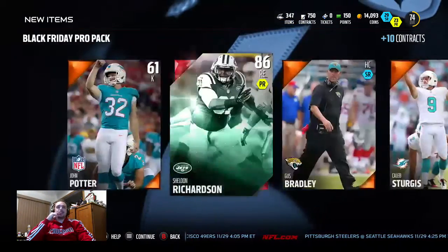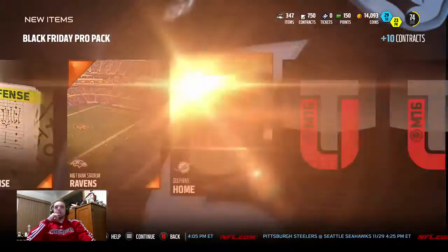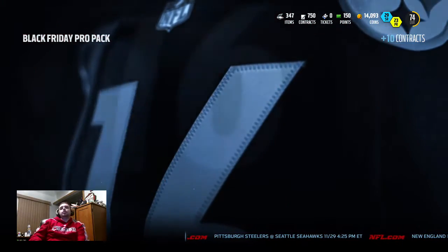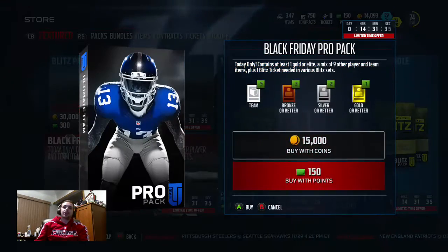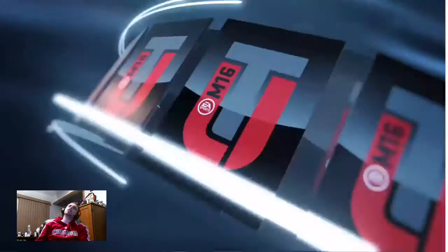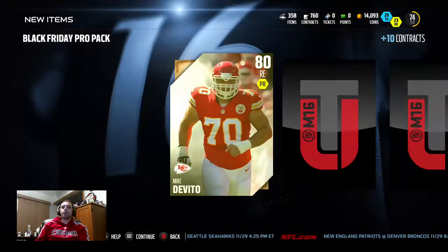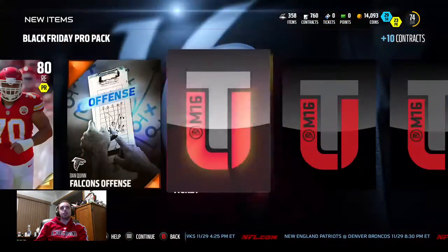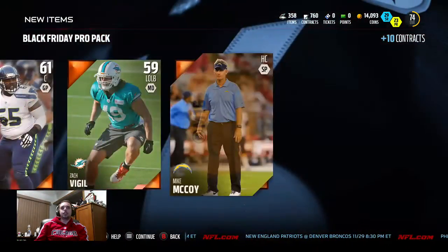We get two bronze kickers out of this - what the hell. It would have been nice to get a gold kicker we could sell. There's a blitz ticket. One more pack - down to the last and final pack. Come on, show me that Jameis Winston. We get Mike DeVito - I think I've pulled Mike DeVito like 30 times in this game. Blitz badge - that's probably it. That pack opening was really bad.